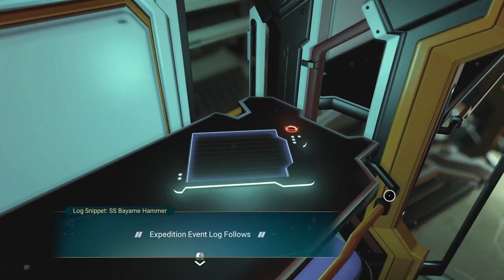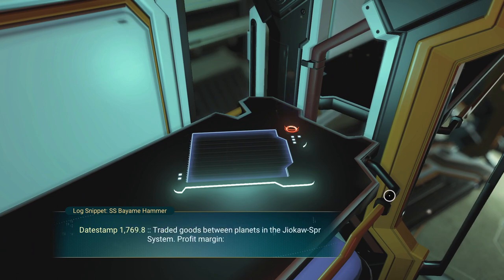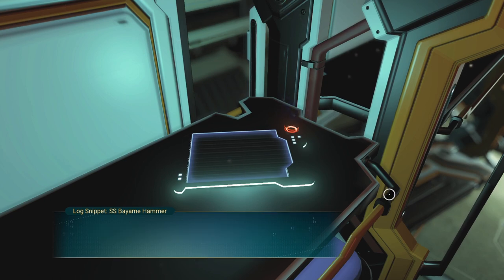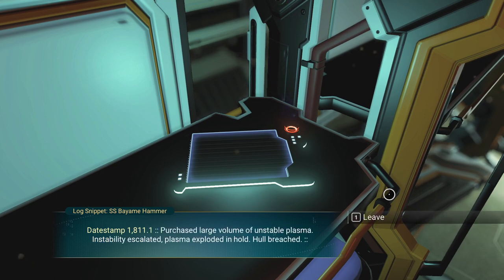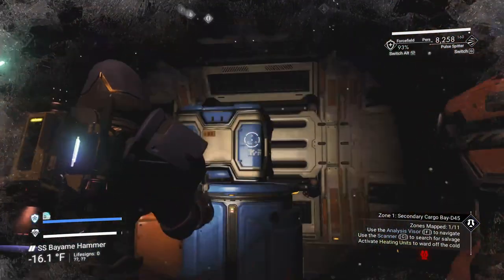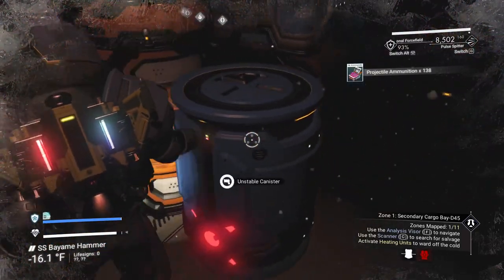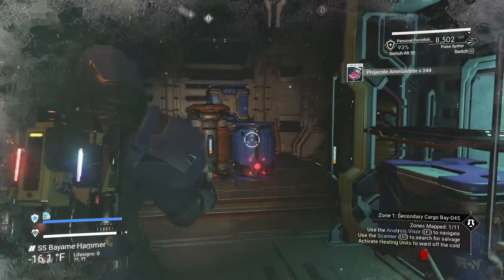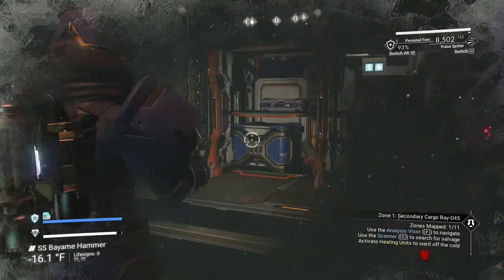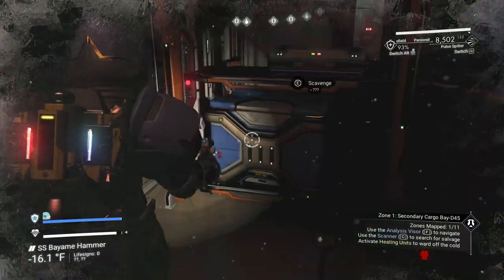Here we have a log — Expedition Event, Fog Oaks: traded goods, profit 178%. Date 1820.4, sold at 189% profit. Date 1811: purchased large value unstable plasma, instability escalated, plasma exploded in hold, hull breach. Now you know what happened. You can open some canisters but others you have to shoot. When you shoot one, it explodes — and you don't get anything out of it, so really not worth shooting those. If you're close by and shoot it, it's going to hurt you.